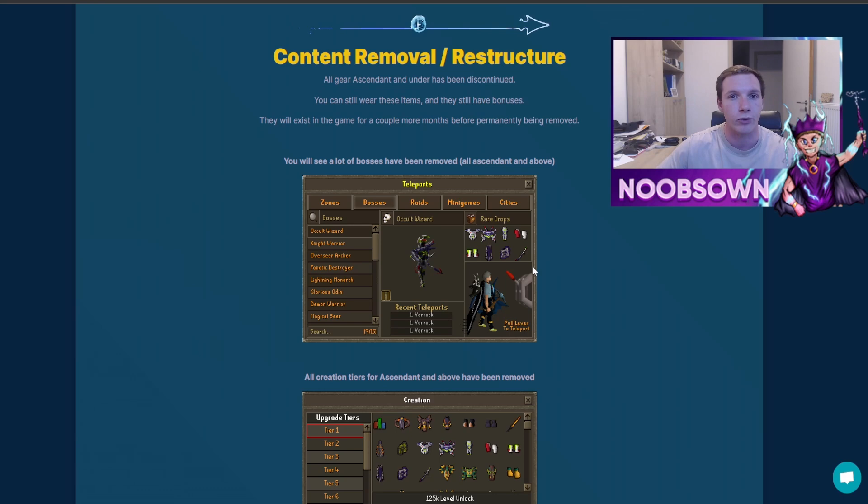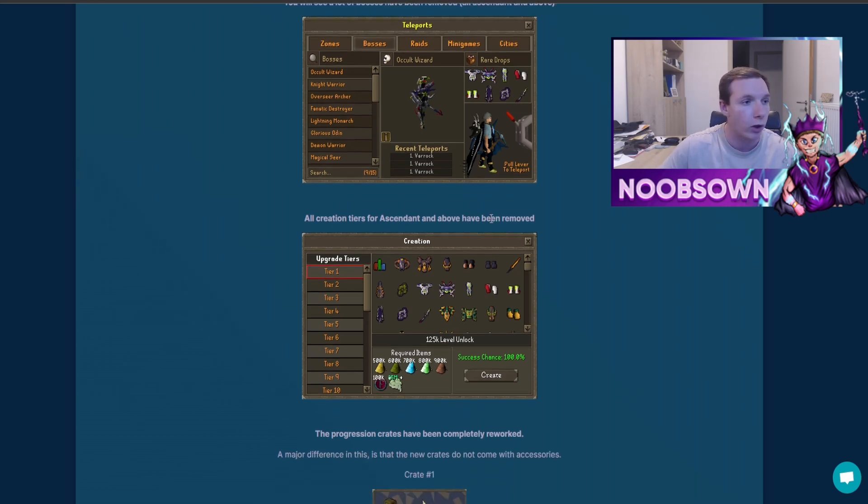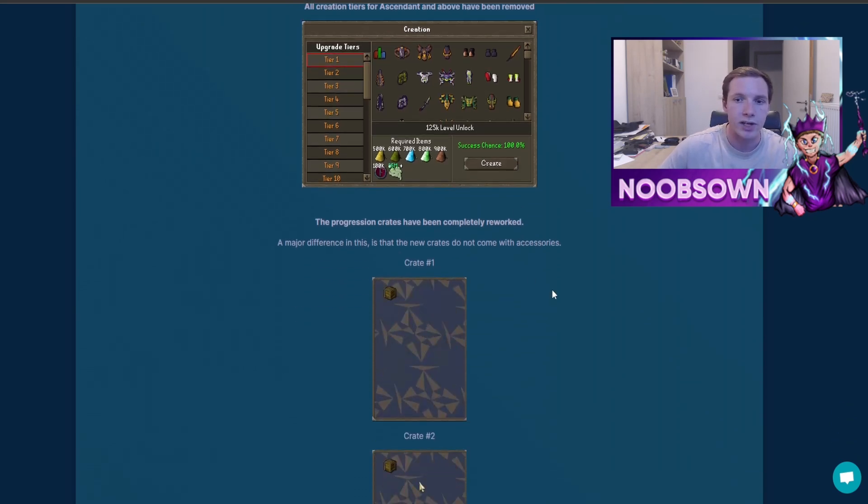They did a complete restructure, removing some outdated content pieces to add new and improved content. All gear from ascendant and under has been discontinued — you can still wear these items but they'll exist in game for just a couple of months before being permanently removed. A lot of the bosses have been removed as well — ascendant bosses and above, and all creation tiers for ascendant and above.